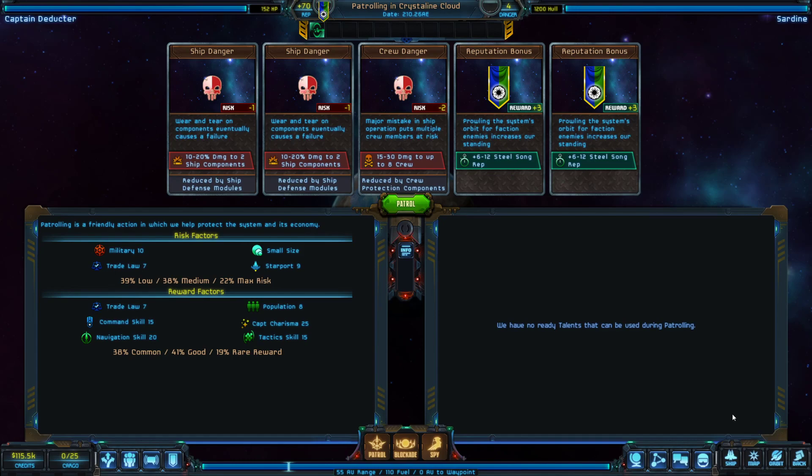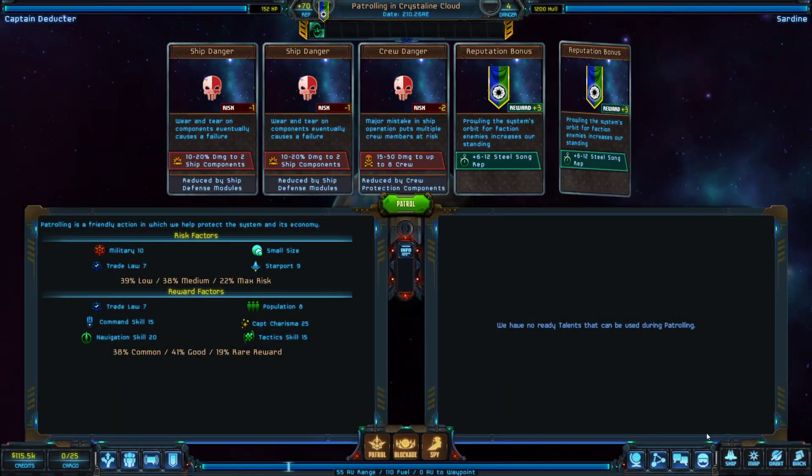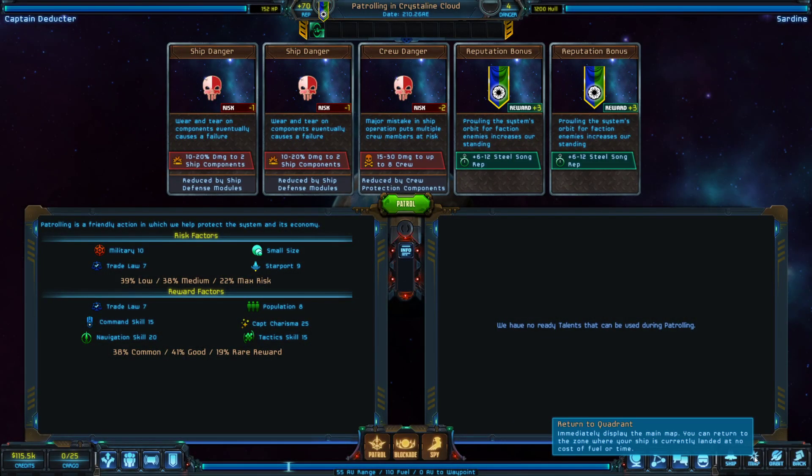There are other actions too — if you land on a wild planet you can explore, or there's salvaging at an orbital station. They all involve this type of card game. Once we start doing these in earnest I'll point out more details. There are talents that help with each card game — you want good talents before really committing to these. If this weren't my home faction's world, I'd almost certainly do it, since the risks are low and the reward is very good. I just don't need more rep with my own faction.